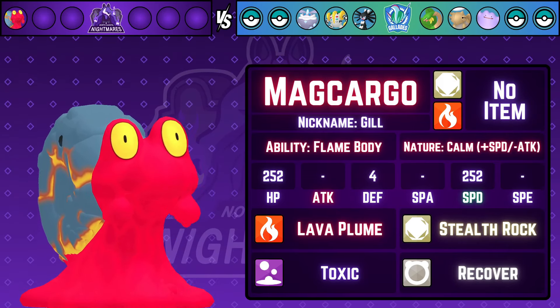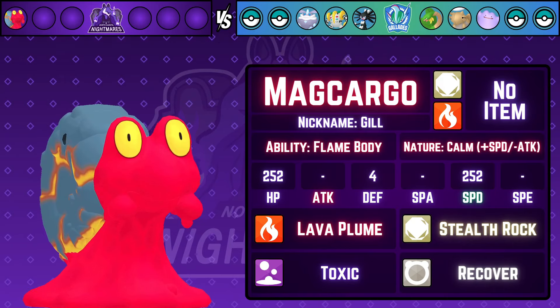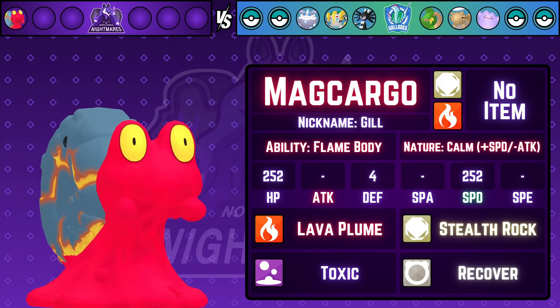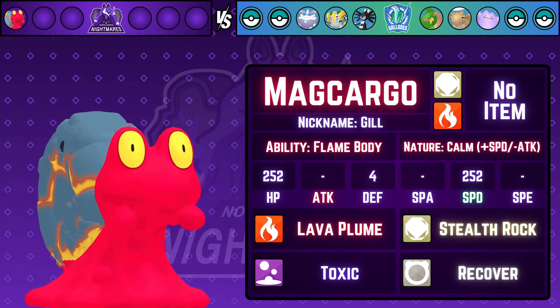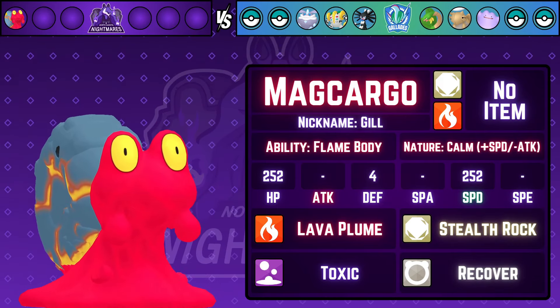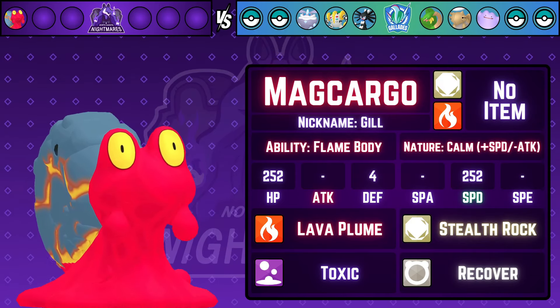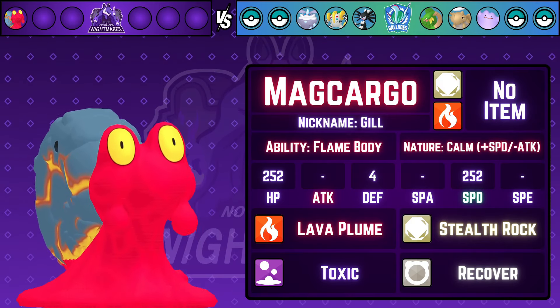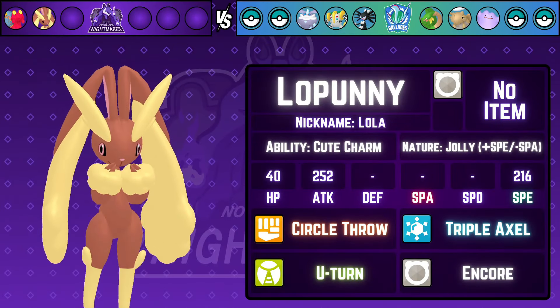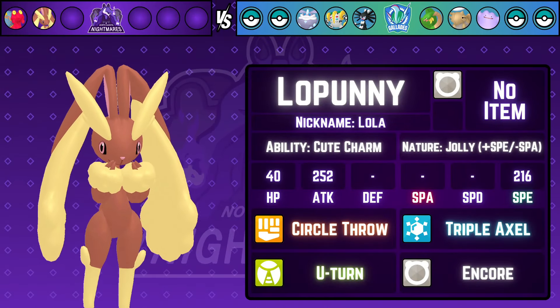You can see my opponent's team on the top right. We're going with a no-item Magcargo this week with Flame Body, since we don't have access to Weak Armor. The goal of Magcargo this week is to lead, set up Stealth Rocks, and hopefully deal with Shedinja. We have Recover for passive recovery, Toxic to help with bulkier threats like Regigigas, and Lava Plume to help in the Tropius matchup.